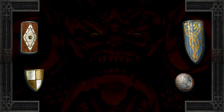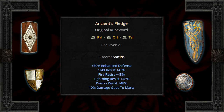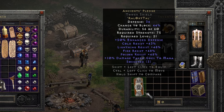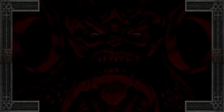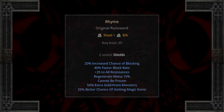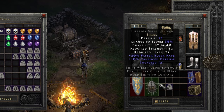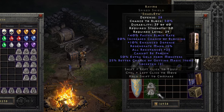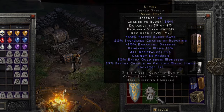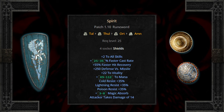Ancient's Pledge starts at level 21 and uses three sockets to build — it's pretty straightforward, but it's a massive increase to defense and resistances, which is a great selection for any difficult battle or specialized area. At level 29, Rhyme can be built into two socket shields, which has some awesome stats: great increase to blocking, 25 to resistances, mana regen, cannot be frozen, and 25 magic find. However, be wary that there is no percent enhanced defense. Spirit can also be built into four socket shields, but the only four socket shields available are paladin specific — and it is a great build for the paladin, using the same affixes but swapping elemental damage for resistances.